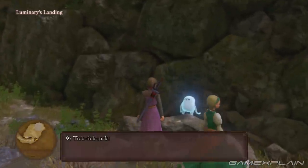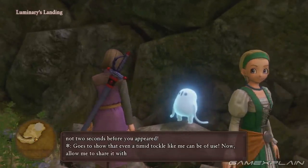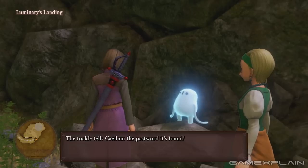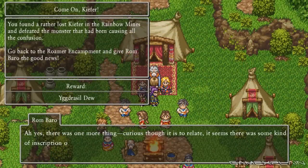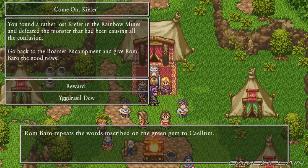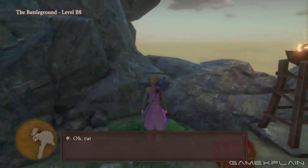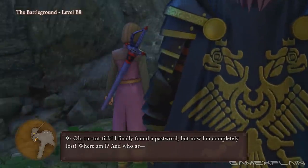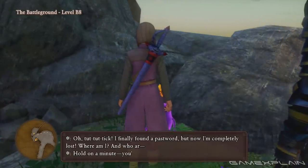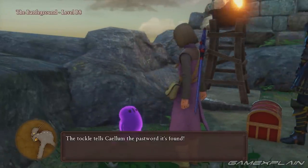The thirteenth Tockle is found in Luminaries Landing once the Arboreans have opened the way to it. Talk to the Tockle to receive the password for the Romer Encampment in the Altar of the Forgotten Past. We should also note that completing the quest for the Romer Encampment will reward you with a password that unlocks the Romer Encampment at night. Next is the fourteenth Tockle which is found in the Battleground. You must make your way through it until you reach the eighth floor on the opposite side of the crumbling wall next to a chest. This Tockle gives you the password for Damdara in the Altar of Origins.